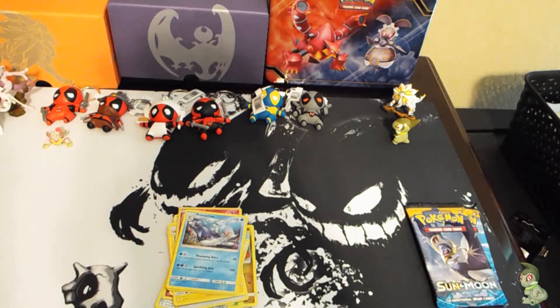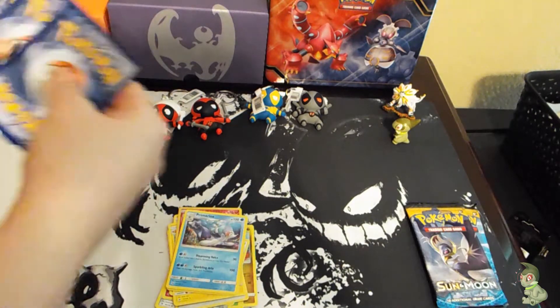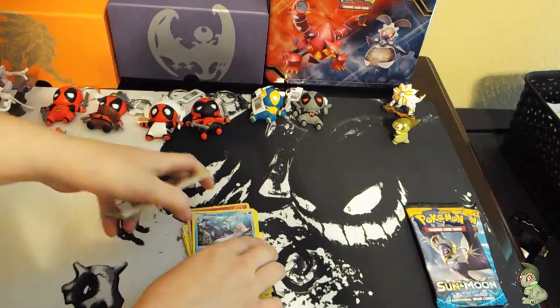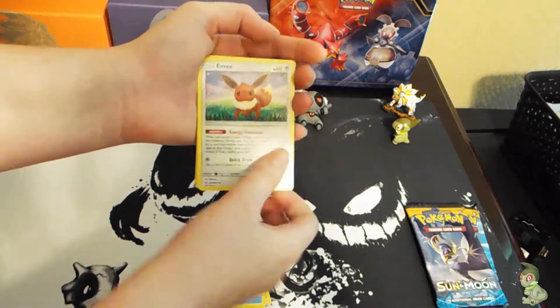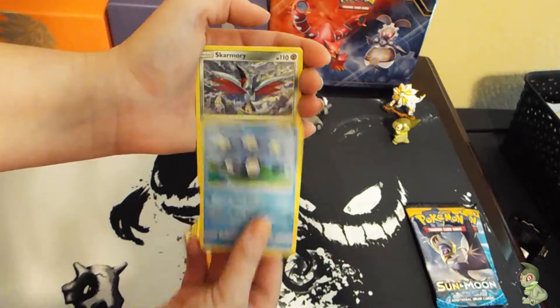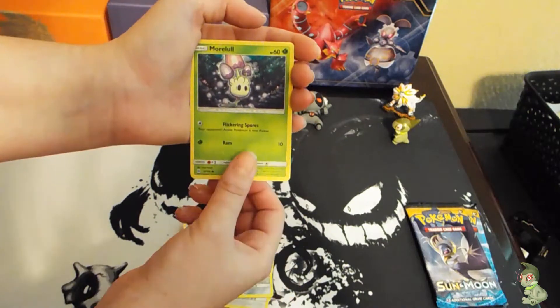See what we get in the Incineroar pack. One, two, three, four, one and two. I try not to spoil things for myself so I'm not even looking at the code cards. So I got an Eevee, Sandygast, Poliwag, Skarmory, and more.